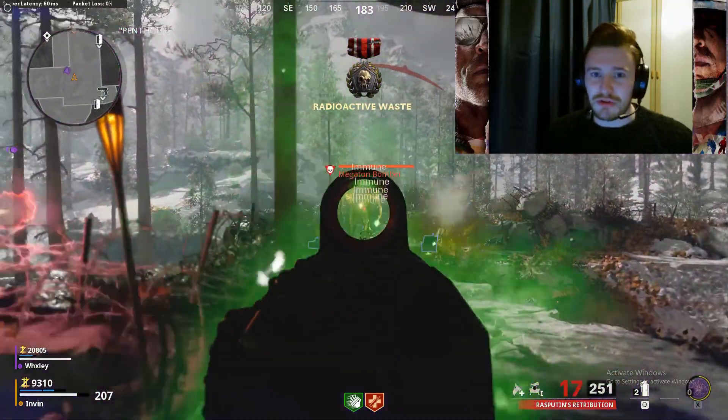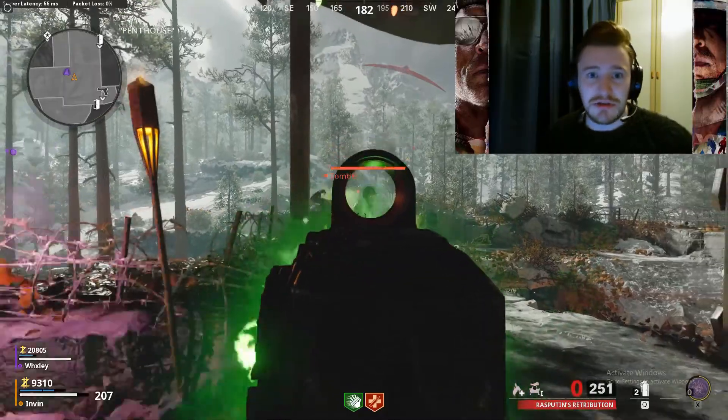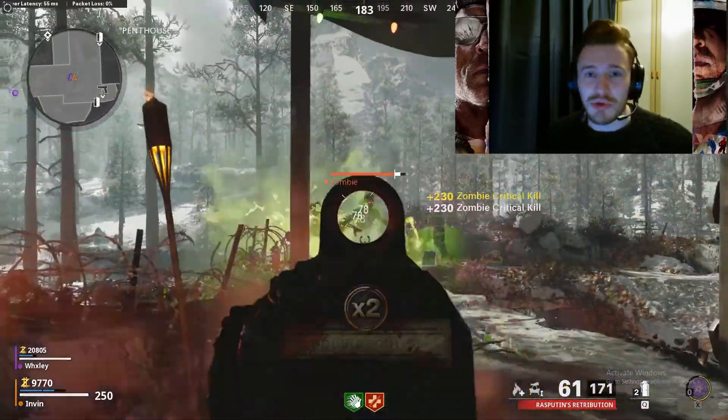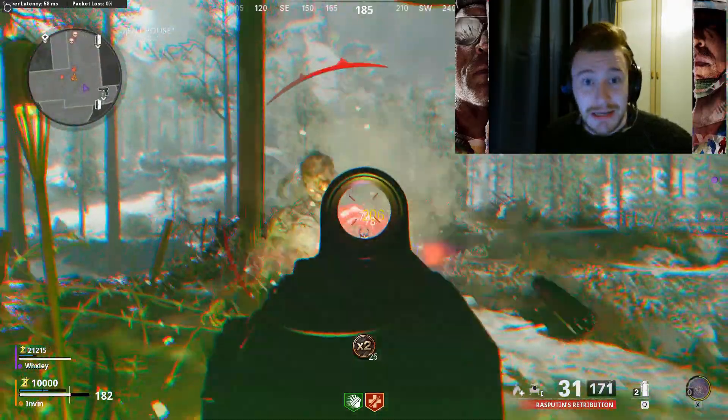Once you have ring of fire at level 3, just roll through the strategy as shown here. You can use your gun up until around wave 30 quite easily, and then from that point onwards you're going to want to use the ray gun and the DIE machine.